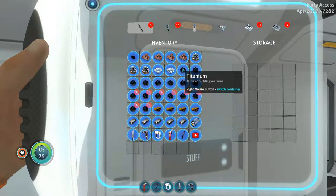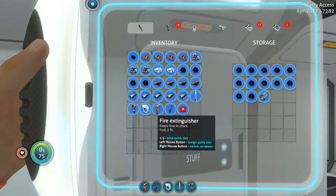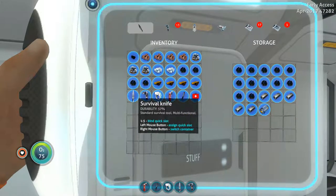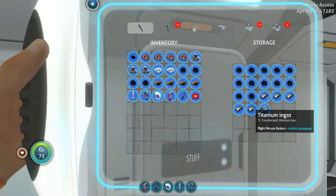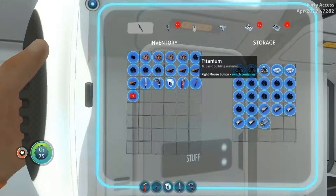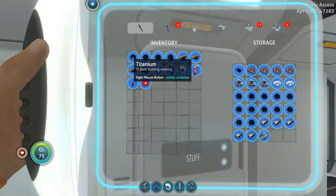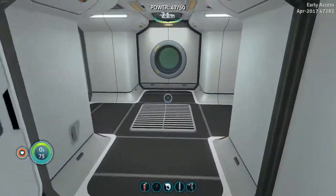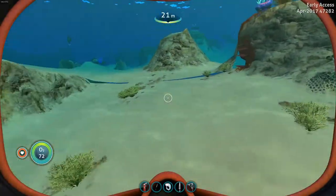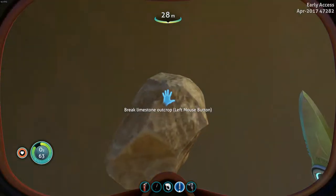Now let's throw all this titanium in there — just a bunch of it — and the battery in there just in case. I have titanium ingots, I don't know what I'm supposed to do with those. But it's all right — salt deposits, copper, fiber mesh. Cool, so inventory is managed. Let's go ahead and go out here. There we go — lots of supplies.